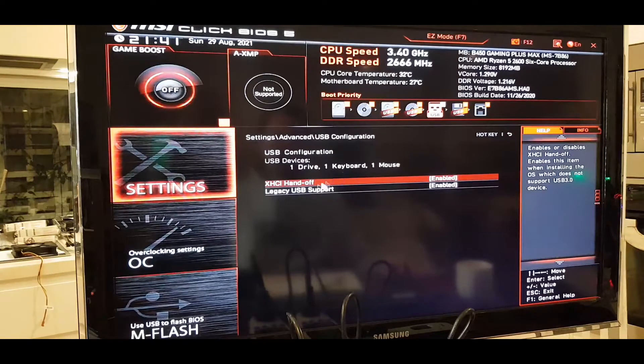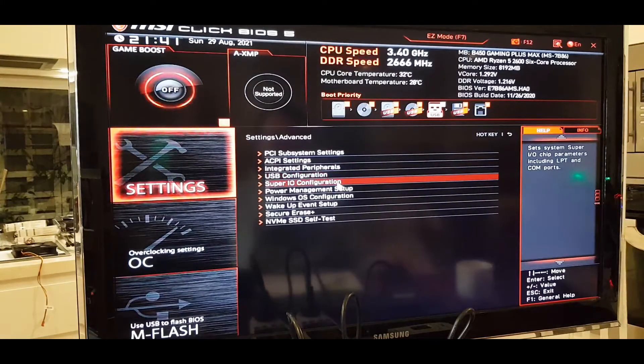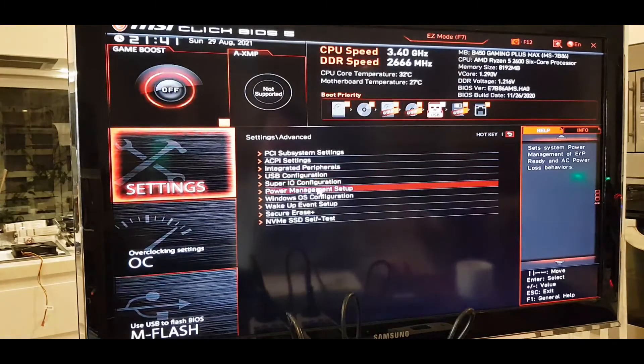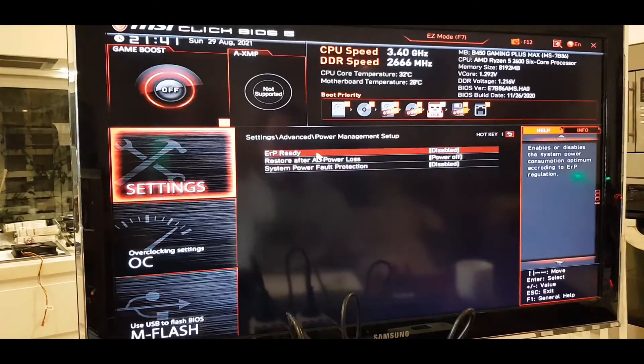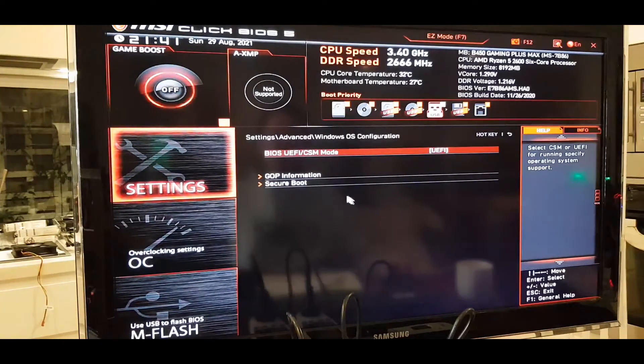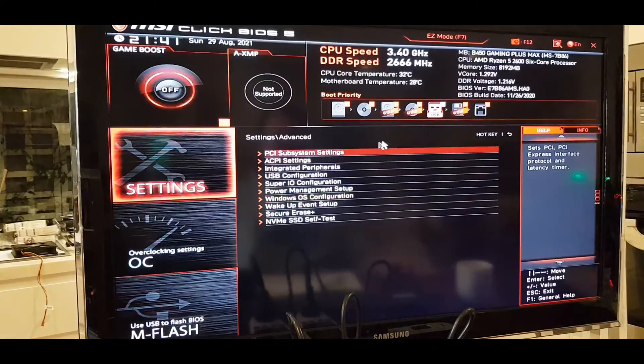USB settings — nothing to change there. Power Management — nothing to change. For the Windows OS option, we'll set it to UEFI. That's fine. So those are the main settings — the key ones were really in the PCIe Subsystem Settings.